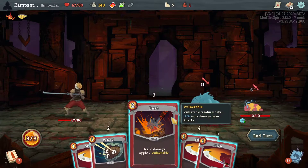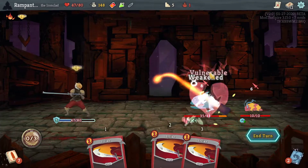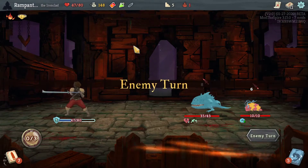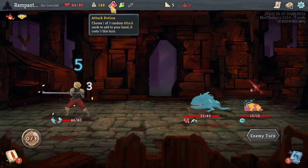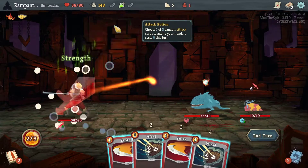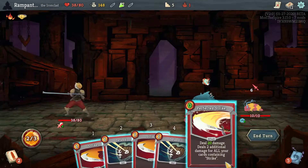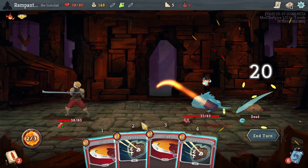I got a Bash and Defend here. I can't kill anybody, so Bash-Defend it is. That's going to apply vulnerability and actually save me the most HP. I could have gotten an attack potion — we'll see, I might get it now. Yeah sure, let's see what we get. This might actually kill — yeah, it does. Good.